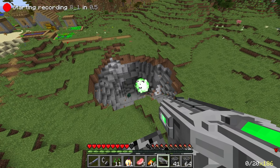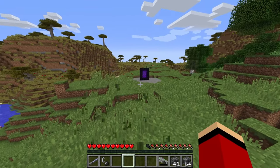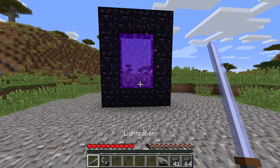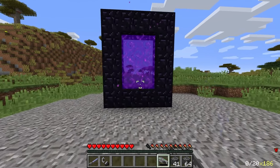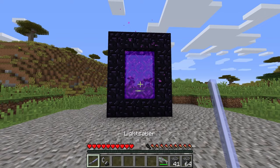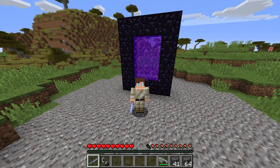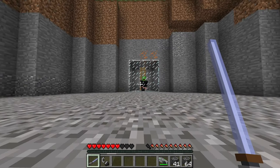Hold on a sec — am I seeing this right? I was just about to go find a lava pool to start prepping the nether portal, but there's already a functioning portal right here! Am I just that lucky? I must be. I don't even have buckets or obsidian yet. I could just walk in, not preparing a thing, right into the nether. I don't know why this portal is out here in pristine condition, already lit and ready, but I'm just happy I found it. Today just keeps getting better and better — the bow, the cave, and now this portal. Into the nether I go.